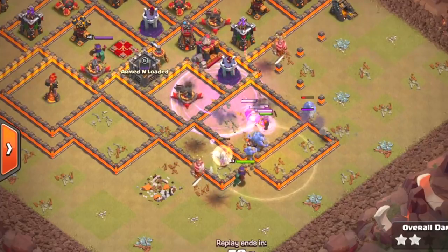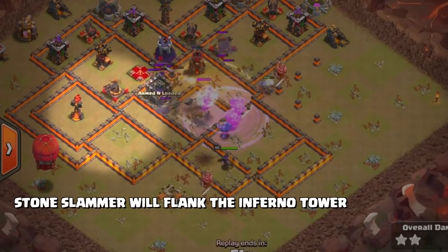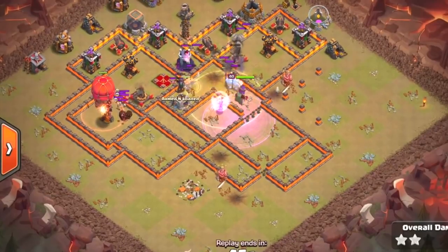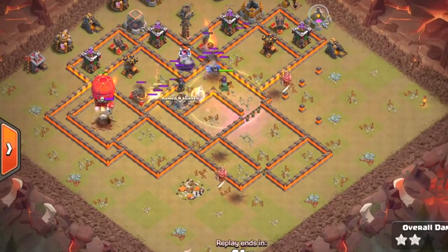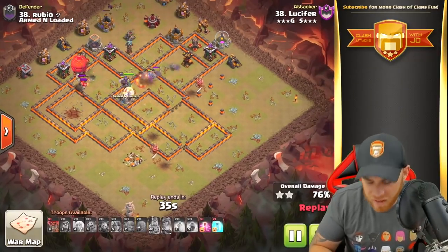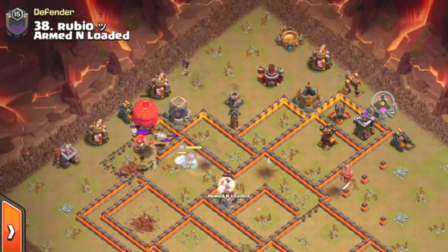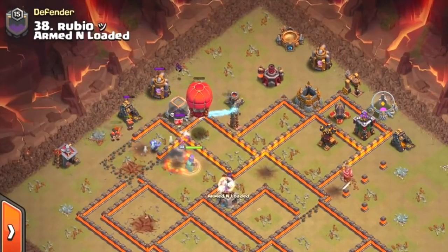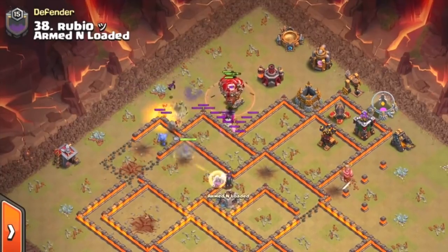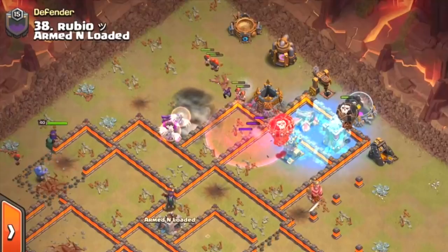A Heal Spell is placed in the corner of the base right where our Valkyries are going to go. We have a few Golems and the Bowlers are staying outside being targeted by ground-set Skeleton Traps. Valkyries cut through the wall and a Rage Spell is placed — they move through the wall taking down the Wizard Tower. A Heal Spell is placed for the Valks as they move into the Queen's location, gut her, and take her down. The Stone Slammer moves up from the south into the final Inferno Tower. An air-set Skeleton Trap catches on the Stone Slammer, and it moves into an Air Defense. The Stone Slammer opens up the walls for the Valks, and the Valks go outside targeting buildings and assisting with the back-end cleanup. The Stone Slammer moves into that Hidden Tesla, then releases the Balloons inside.